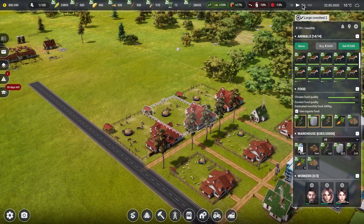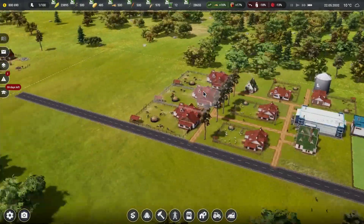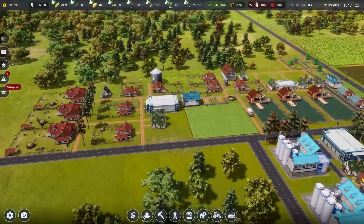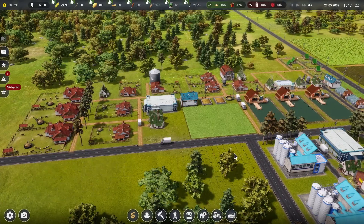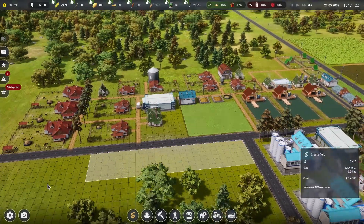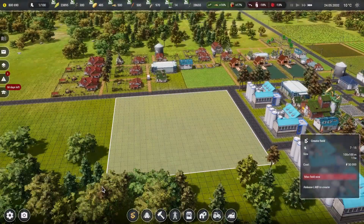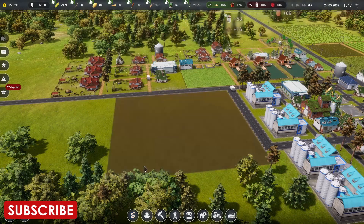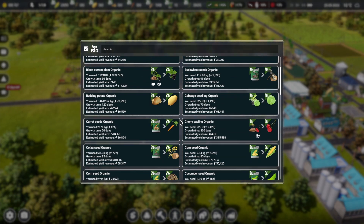We're going to crank the game up a bit. We have $800,000, so we're going to throw down a new field here and go for maximum size — drop that there, spend 50k on this. We're going for organics and we want to make crops.